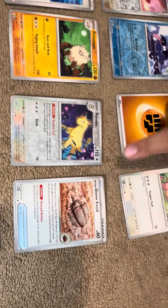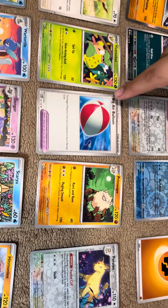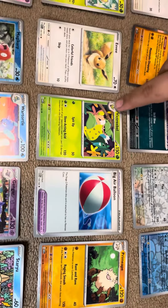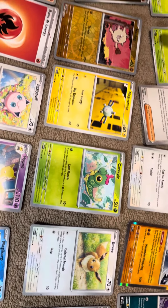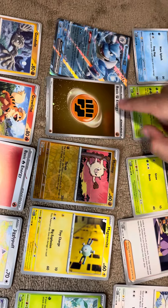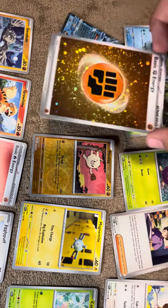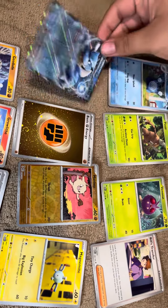Third pack, we got Dome Fossil, Persian, Primape, Big Air Balloon, Fig Treebell, Eevee, Caterpie, Magnemite, Mankey, Basic Fighting Energy with a holo, and a Bulbasaur EX.